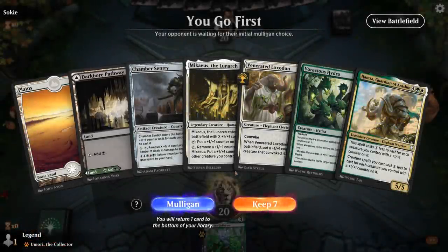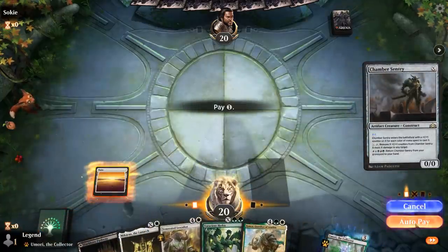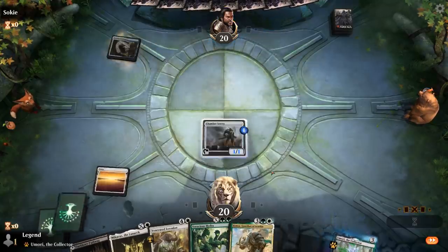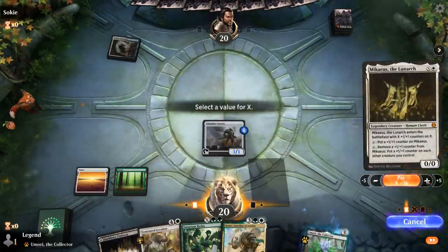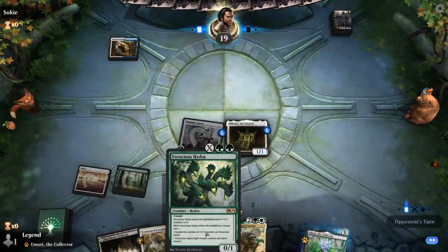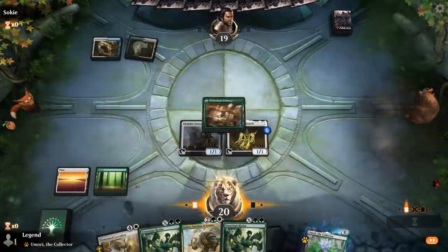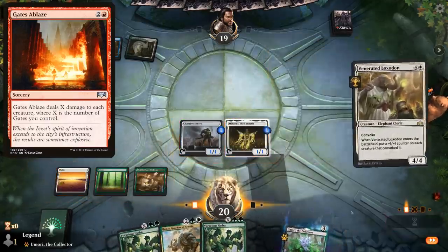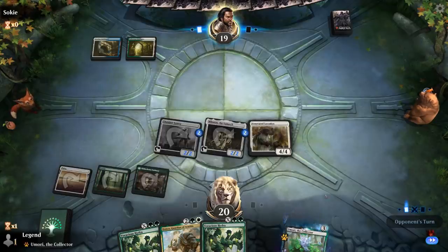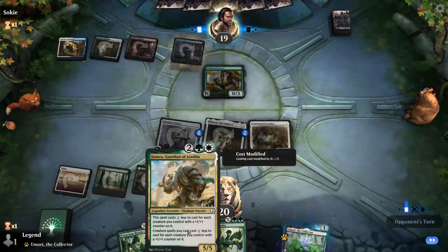Game 4 — we're on the play with a bit of an expensive hand, but probably still a keep. We can play Chamber Sentry into Michaeus on turn 2, and with a third land play Loxodon on turn 3. Michaeus for 1 and then turn 4 we should be able to play Hamza. We'll have access to a very large Voracious Hydra afterwards. Looks like a Gates deck — hopefully there's no Sweeper incoming, though a Gates Ablaze could be quite effective. Still going to Convoke. Still need land 4 since Loxodon didn't pick up a counter himself.